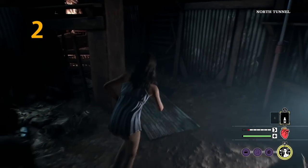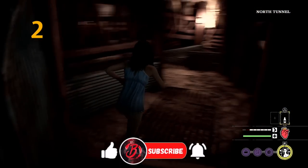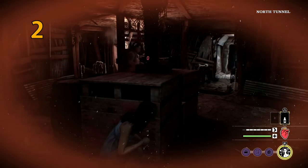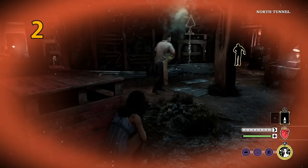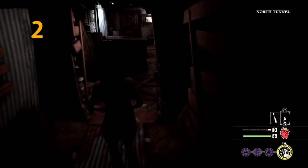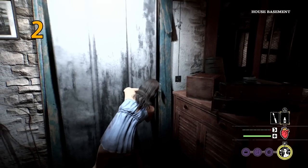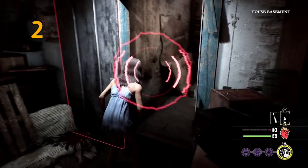Tip number two is learn to run to lose line of sight and then hide from your killers. You can't loop killers like in Dead by Daylight. You only have a limited amount of stamina in this game, so once they find you, you have to sprint, dash, lose line of sight, hide and then try to see if you lose them.